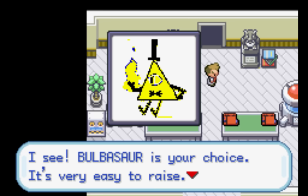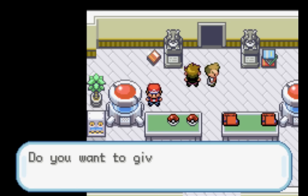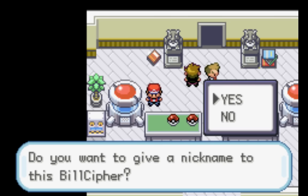I kind of have a Bill Cipher sprite done as a human. Let's just grab Bill Cipher for now. As you can tell, it said Bulbasaur — that's all in the scripting. I'm going to fix that later.